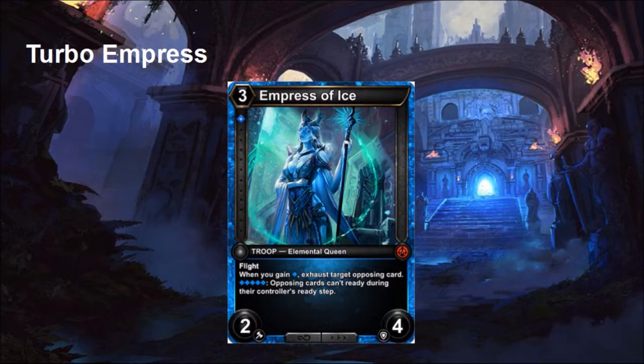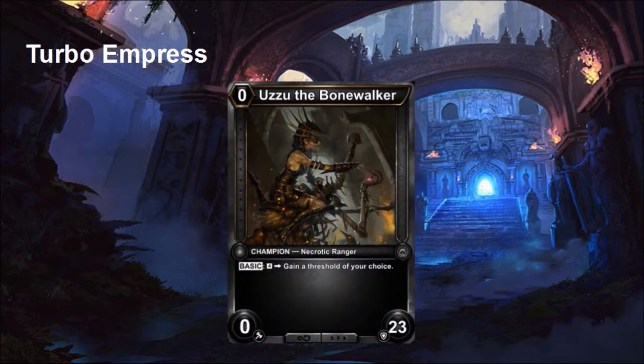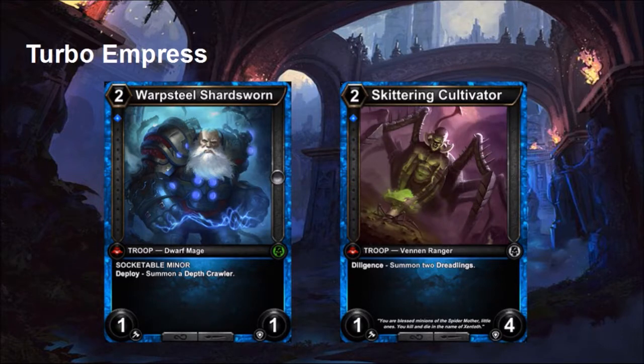Since we're running majority Sapphire shards to get to five Sapphire thresholds, we're also running Uzu the Bonewalker — a champion with 23 health. For four charges you gain a threshold of her choice. We use her primarily so that on turn four we can play out an Empress of the Ice and get up to the fifth threshold we need, then hold down the line if necessary.